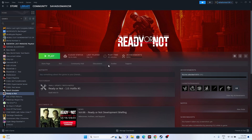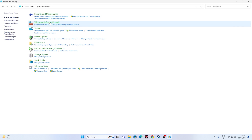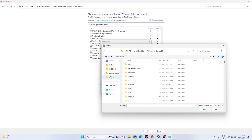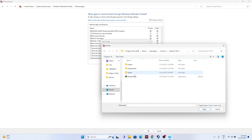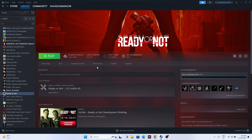Next, allow the game through Windows Firewall. Go to Control Panel > System and Security > Windows Defender Firewall > Allow an app or feature through Windows Defender Firewall. Scroll down to find Ready or Not and make sure both Private and Public are checked. If the game isn't listed, click Change Settings > Allow Another App > Browse, then navigate to: This PC > Local Disk C: > Program Files (x86) > Steam > steamapps > common > Ready or Not, select the executable, click Open and Add.